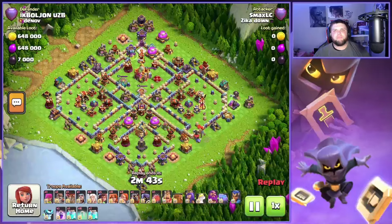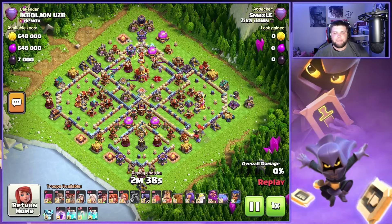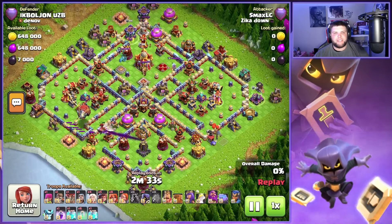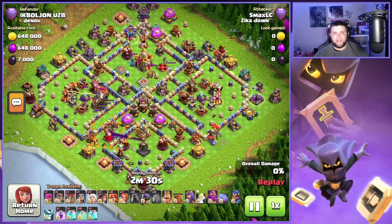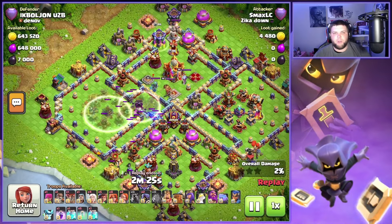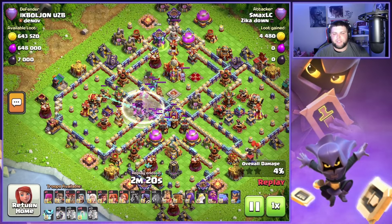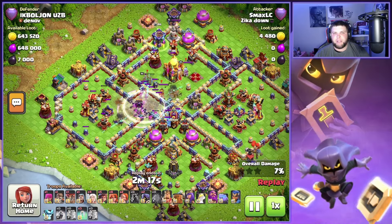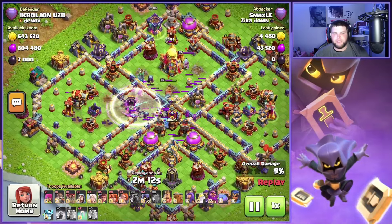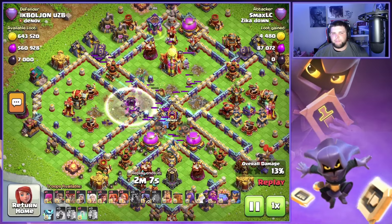On this next base we have this box style base with two compartments opposite side of the town hall — both invisibility spell towers with a lot of heavy hitting defenses over there. We see the lava hound come in, we're gonna get the blimp right on the inside of that compartment, the super wall breaker is going to open up that compartment, and then we're going to use the clones, the rage spell, and invisibility spells to get these super archers going. The invisibility spell tower was already popped with the blimp flying over that area.